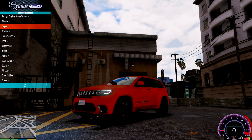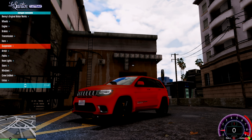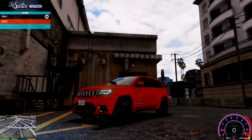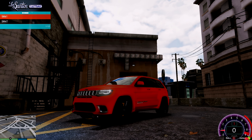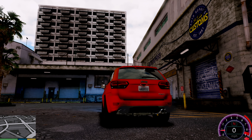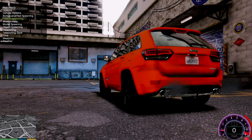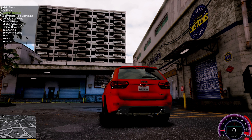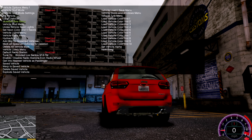Do we put bulletproof tires? Yeah, okay, done. Suspension, armor, neon — and then we're gonna check out the number plate. We're gonna use the simple trainer for the number plate, and we should be good after that.